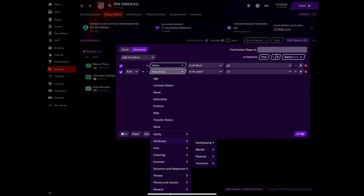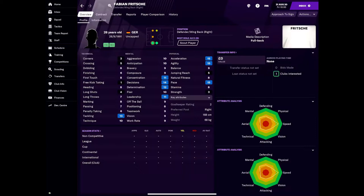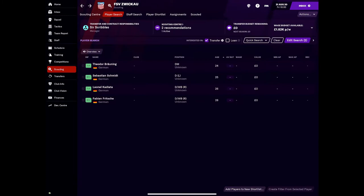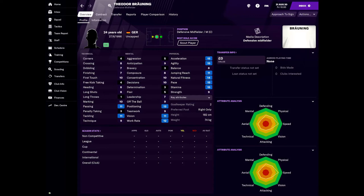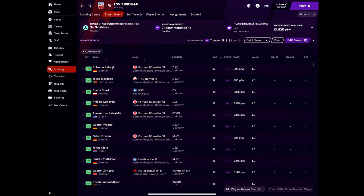I want to get some pacey players brought in too, because pace is usually quite a good thing to have when you're hitting people on the counter attack — and that's usually the type of play we play. Looking at a right back who's okay, but he's 28 so not a lot of room for development. Surprisingly not a lot of youth here. A 24-year-old with good tackling and passing — he can still develop into a good player.